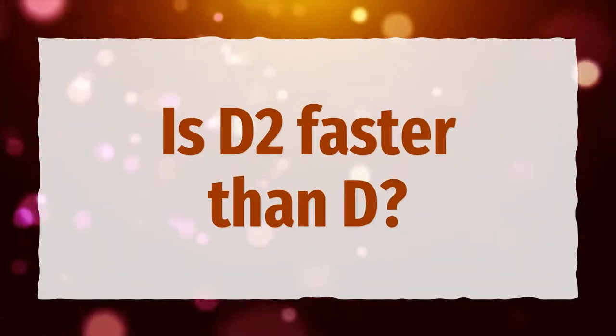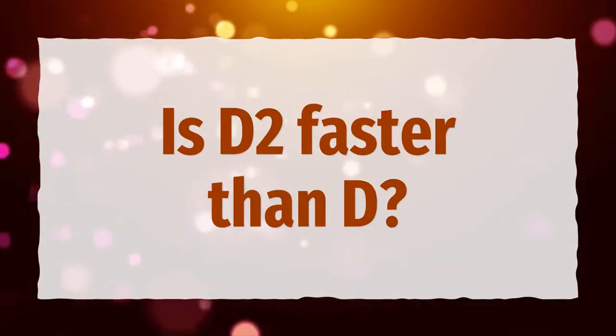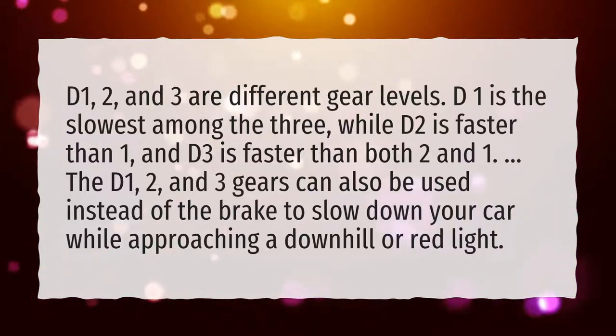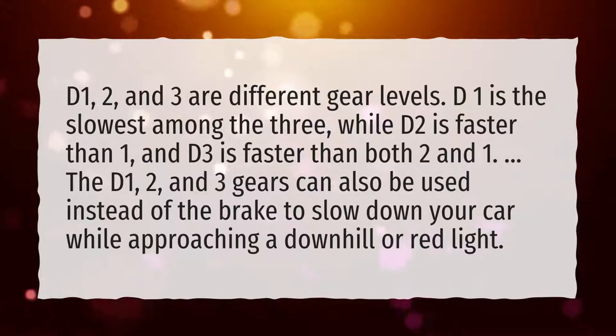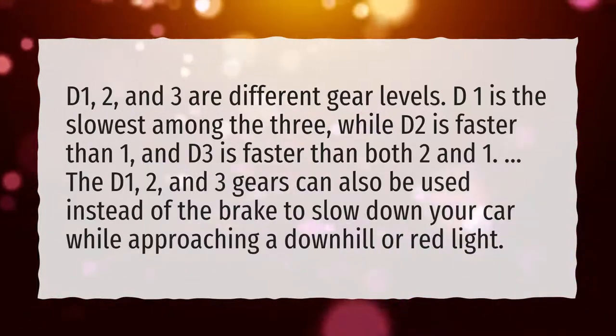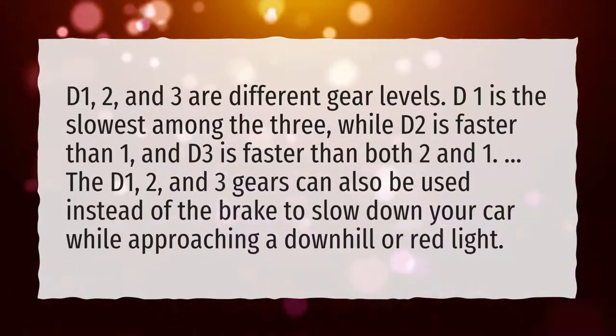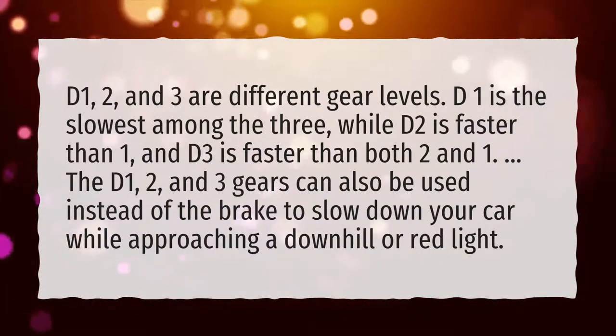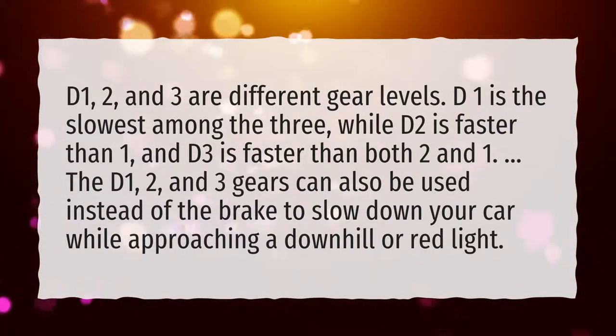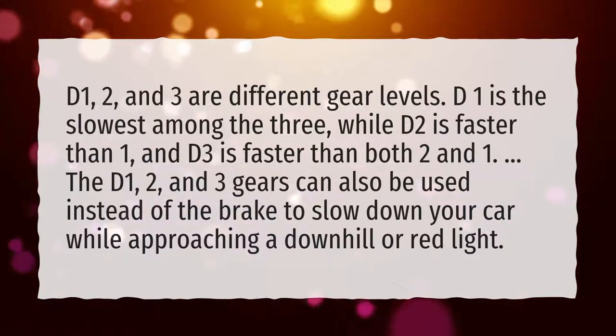Is D2 faster than D? D1, 2, and 3 are different gear levels. D1 is the slowest among the three, while D2 is faster than D1, and D3 is faster than both D2 and D1. The D1, 2, and 3 gears can also be used instead of the brake to slow down your car while approaching a downhill or red light.